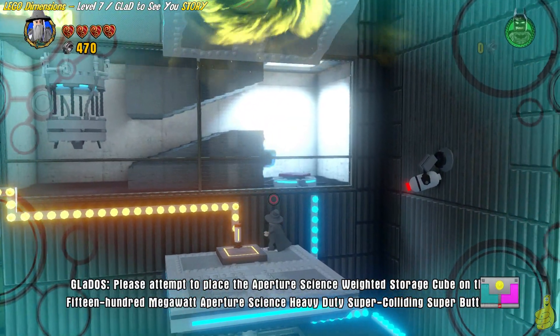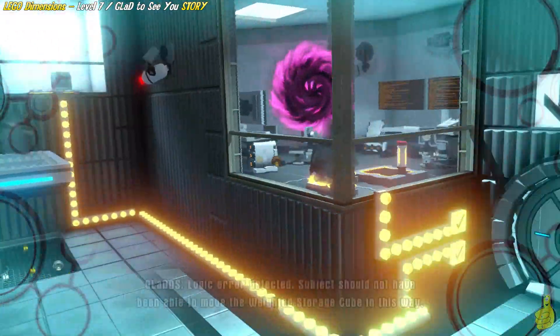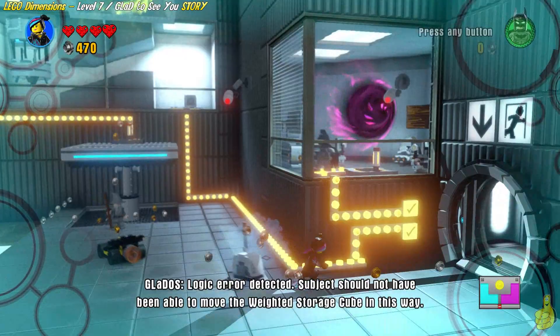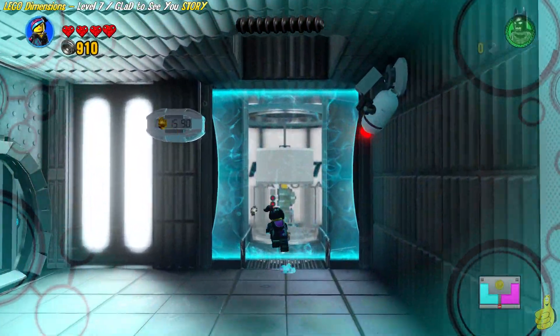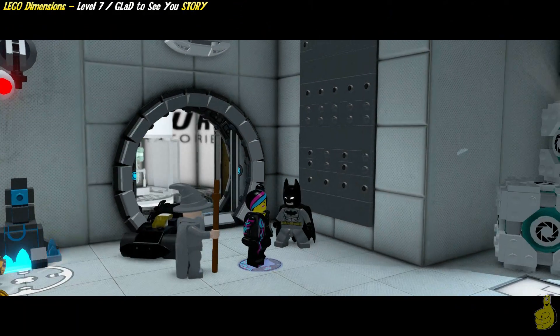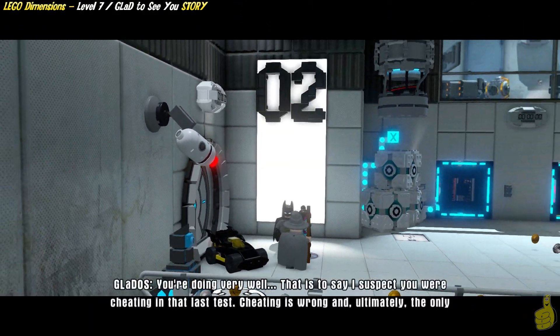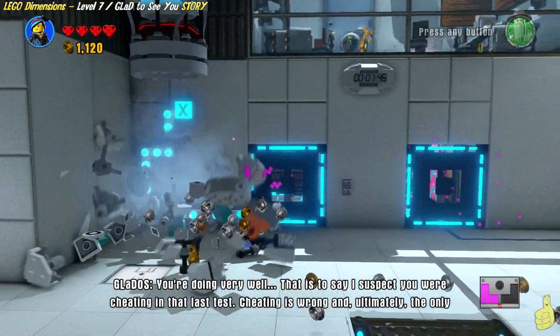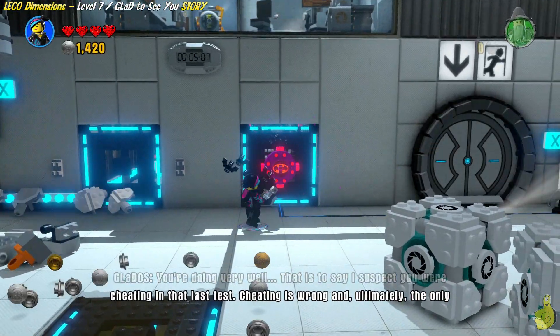There is a trophy achievement for getting this in under 25 minutes, so pay attention to these puzzles and try to remember things — specifically where the locate puzzles end and such. You can see there's a timer up there. We got 1 minute and 20 seconds. You're going to have to do better than that to beat the 25-minute threshold. Once we get into the new room, keep in mind this is the first run. You'll improve as you go through. You might take a couple tries, but this is all about the story.